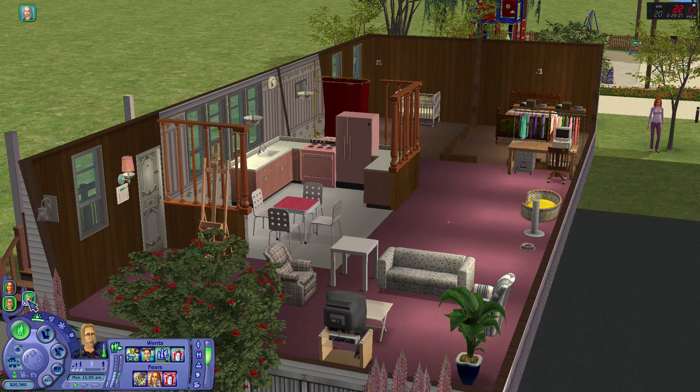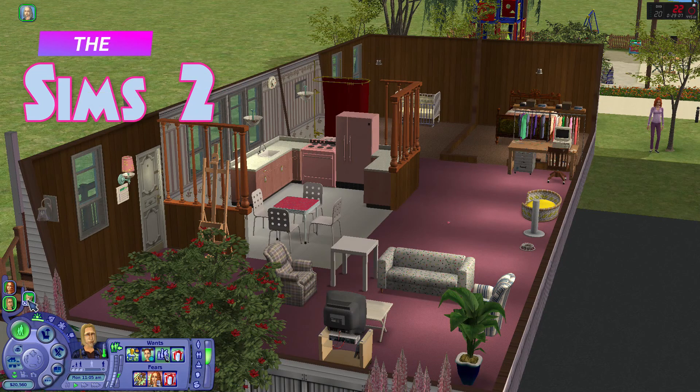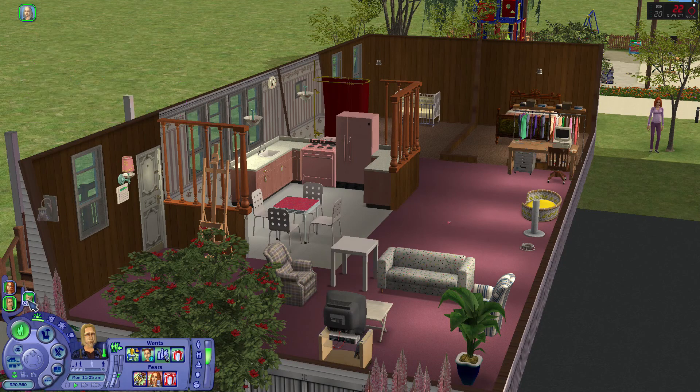We are here once again in the retro cool game of The Sims 2. In our last episode, our Sims moved from their tiny little one-bedroom trailer to a much larger, much nicer trailer park with a two-bedroom trailer, and in the last episode we furnished everything. So that's where we left off.